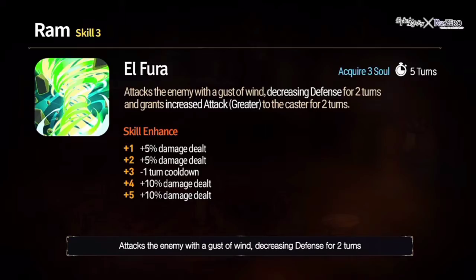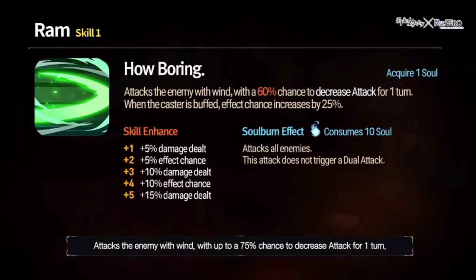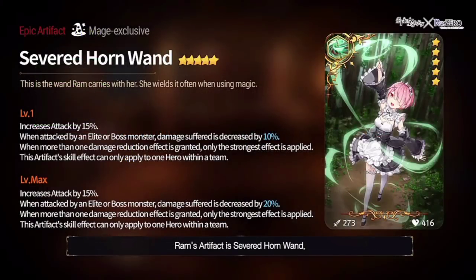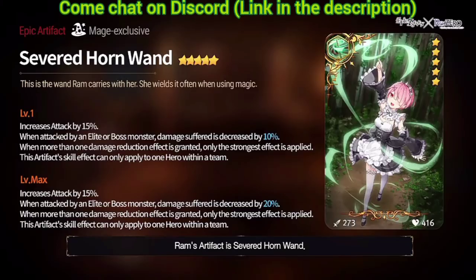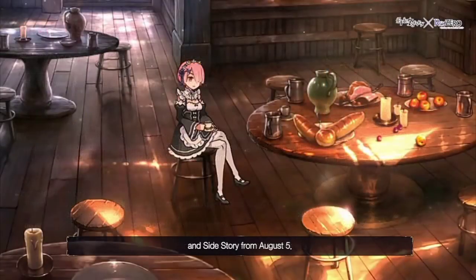Skill 3: decreased defense for two turns, single target attack, greater attack buff for herself for two turns — insane damage increase. Skill 1: decreased attack debuff for one turn, 75% chance, but if she's buffed it's 100% chance. Soul burn for 10 souls attacks all enemies — that's crazy, going to trigger a dual attack. Her mage artifact gives 15% attack increase static, and if attacked by an elite or boss monster you take 15 to 20% less damage — perfect for PvE content.